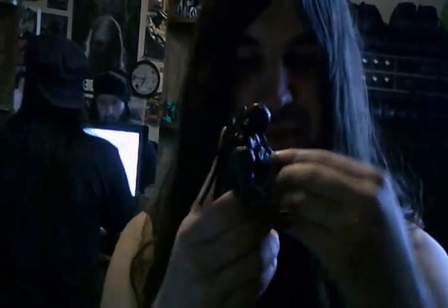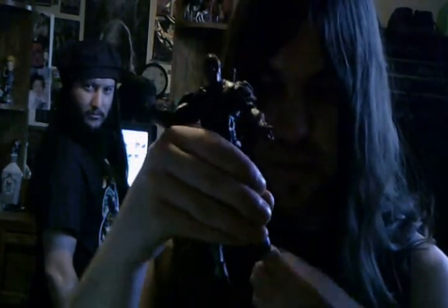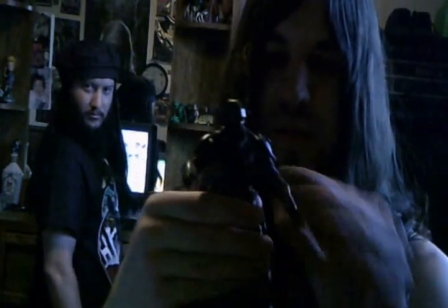Now getting to the articulation. Head looks up and down a little bit, side to side. Arms go all the way up, go out. Elbow moves a little bit. 360 rotation. No ab crunch, but does have a waist cut — goes side to side. Got the DC Universe gaping crotch joints. Single jointed knee. Ankles go side to side, a little bit up and down. And he's got peg holes at the bottom of his feet. Not too bad articulation.